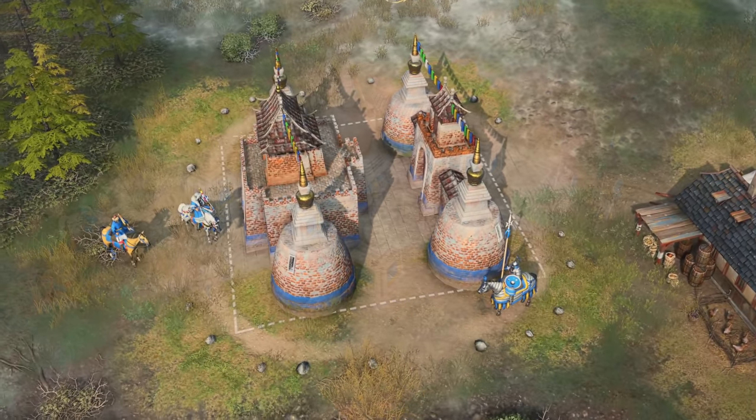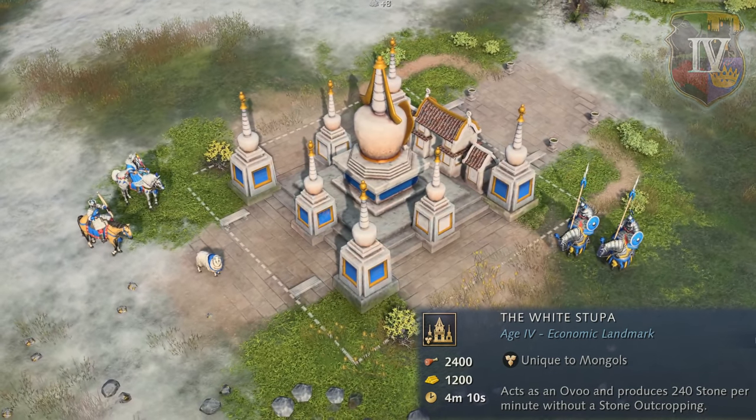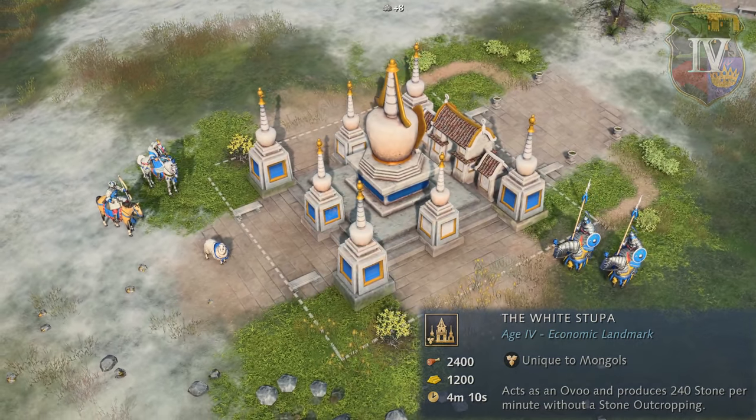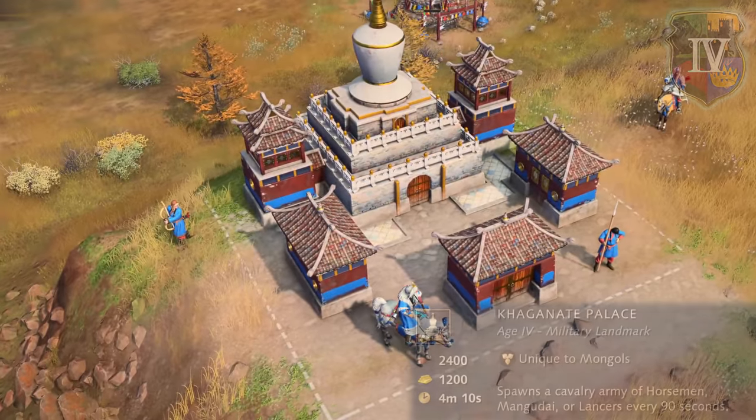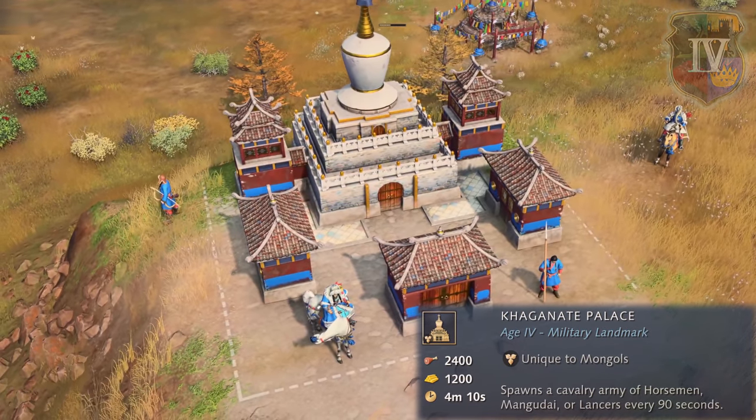For the Imperial Age, the Mongols can choose from the economic landmark of the White Stupa, which acts as an Ovoo that doesn't need a stone outcropping to function, or the military landmark of the Khagan's Palace, which spawns a cavalry army of Horsemen, Mangudai, or Lancers every 90 seconds.